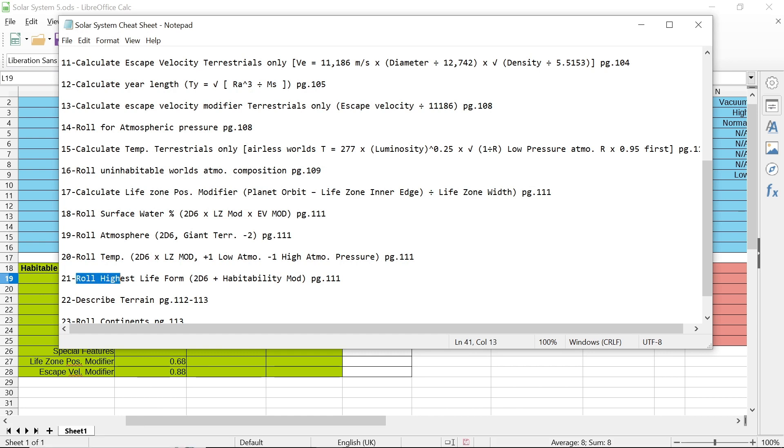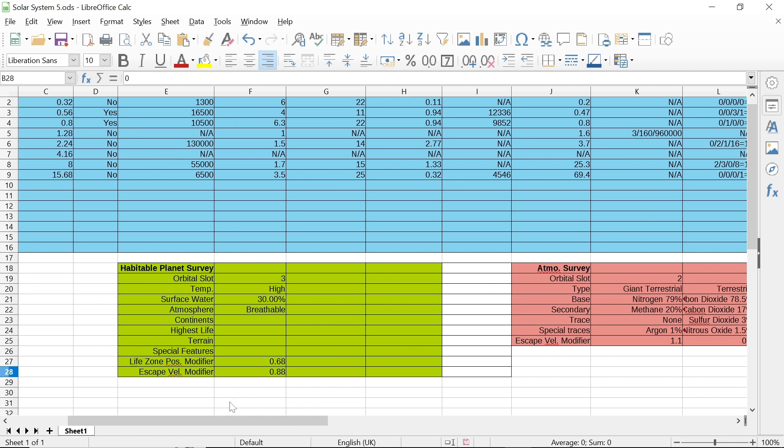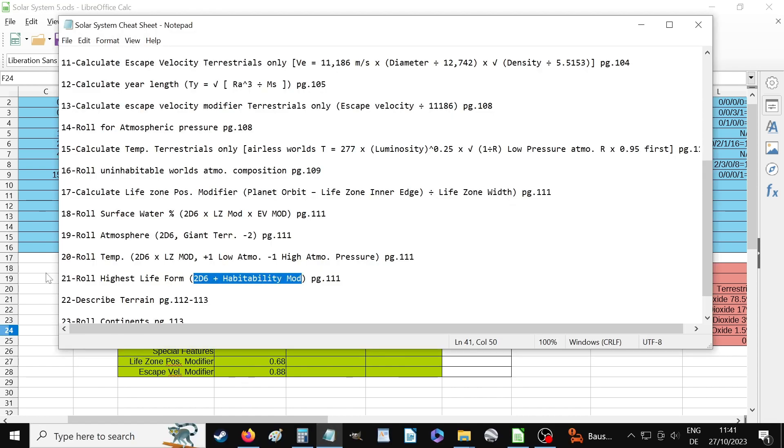Roll highest life form. The only modifier is for your star — mine is 0, so it's 2d6 with no modifiers. I got a 6, which gives me amphibians as the highest life form.